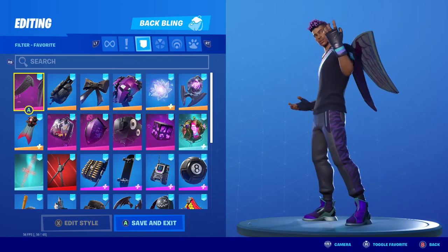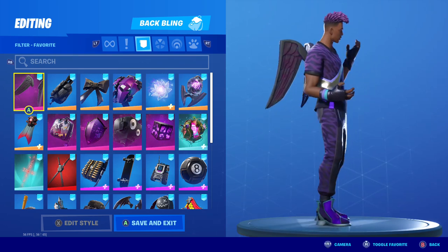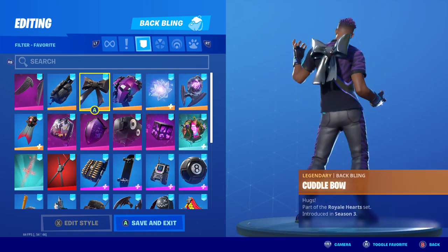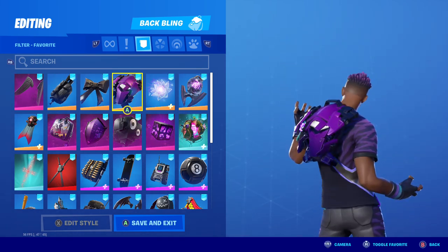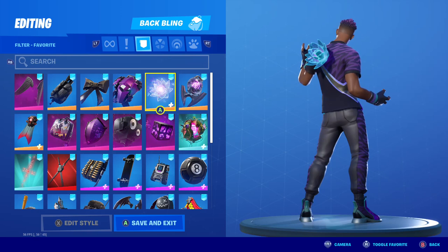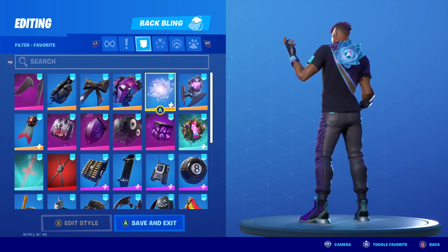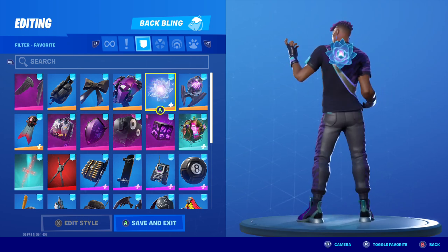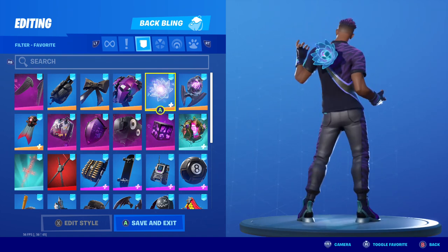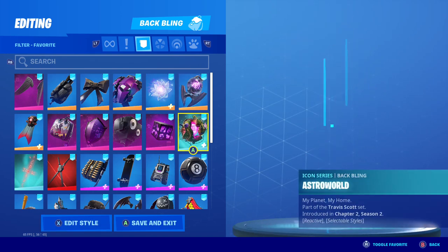First up, we have the Fallen Wings. I think this is a really good one — it's got that really deep purple, deeper than what's on his clothes, but I think it works. Anything all black is going to work, like the Assassin's Pack and the Cuddle Bow. The Dark Deflector matches the purple pretty well. This is what he's intended to go with — the Infinite Bloom. There are so many other skins I would rather use this back bling on, but it is a good back bling. I don't think it really goes with his skin all that great, but that's what we got. Next up is the Ominous Orb — another one with that real deep purple I like a lot.